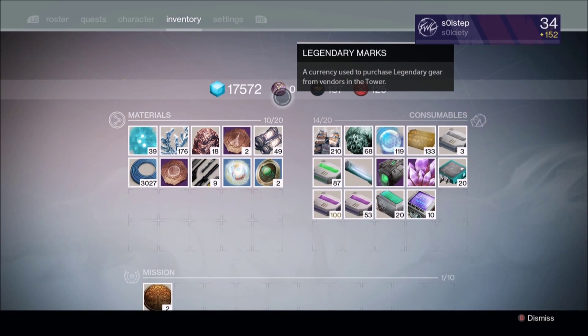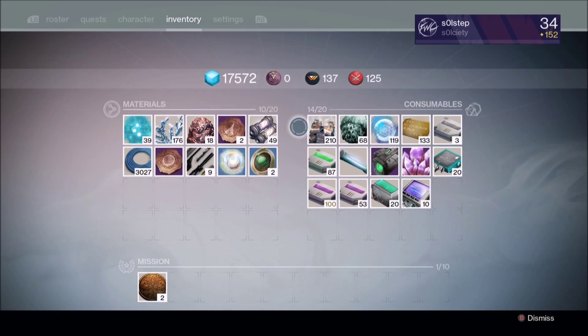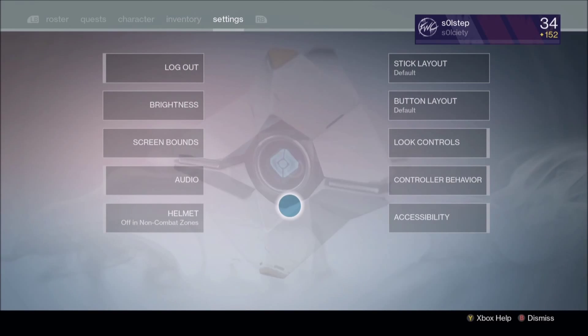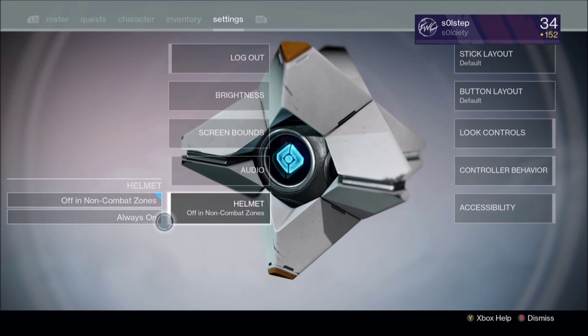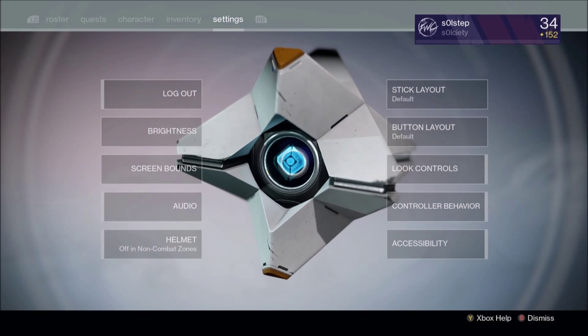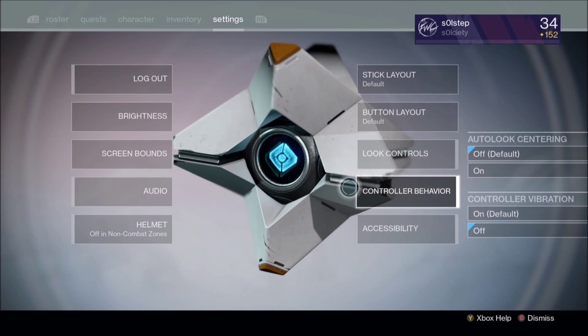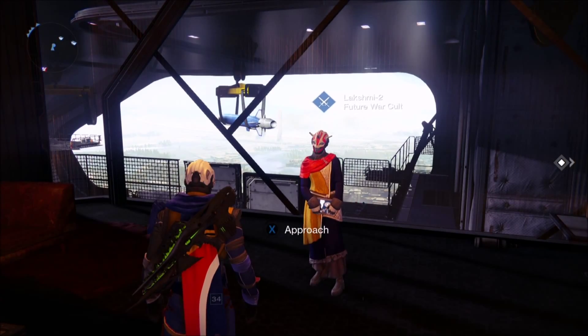They've added Legendary Marks at the top of the inventory screen now, so we'll start being able to get those next week. Everything else is pretty much the same - helmets are all there. I checked if there's an option for a title screen but there doesn't seem to be.